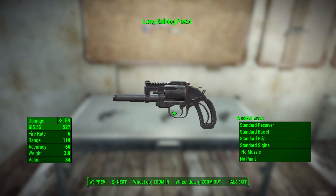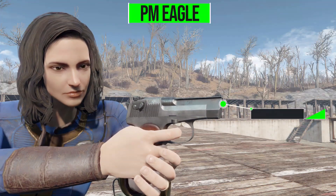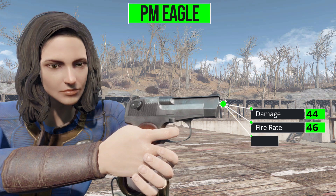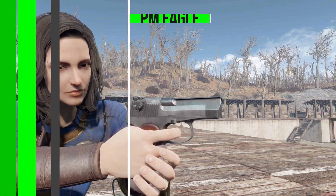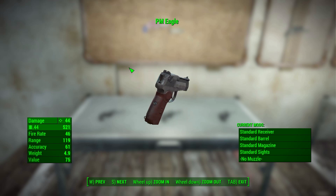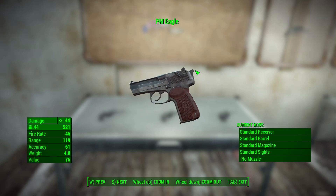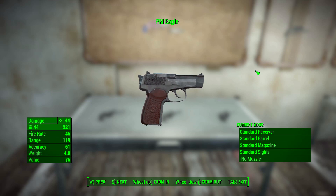Besides the Bulldog, we also have another gun — the PM Eagle. This one will do a base damage of 44, with a .44 round, a firing rate of 46, range of 119, accuracy of 61, and a weight of 4.9. This one's a bit more intact as a weapon. I do like the texturing on it — it makes it look a bit older and worn, but it's still a much more fully intact gun compared to the Bulldog, and seems like a more traditional semi-automatic pistol. All in all pretty good — I love all the details.